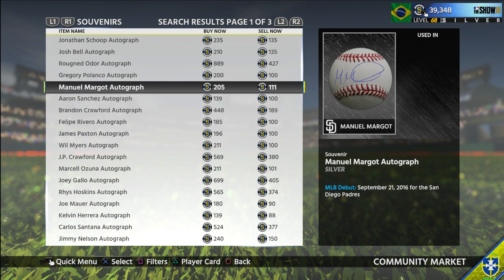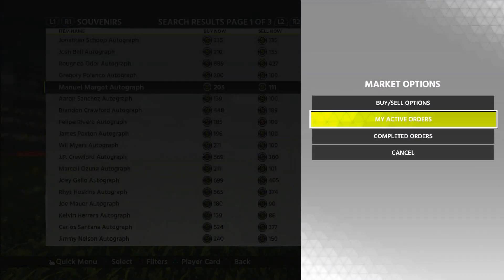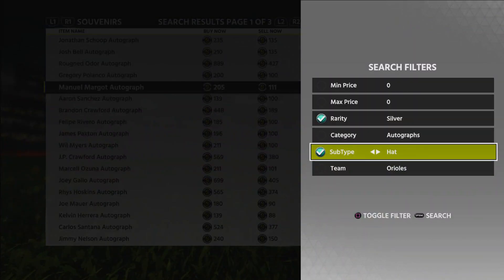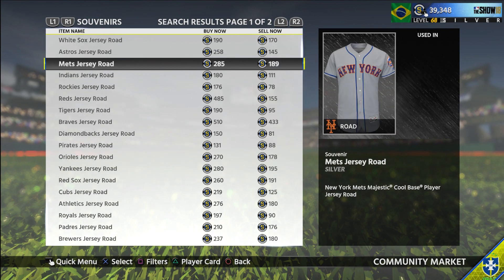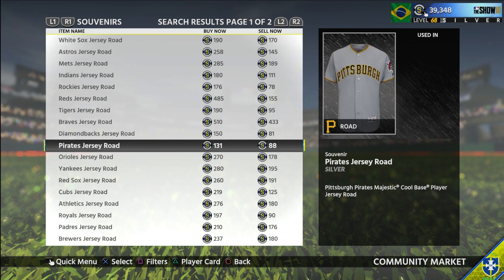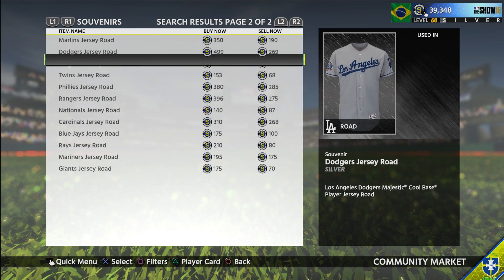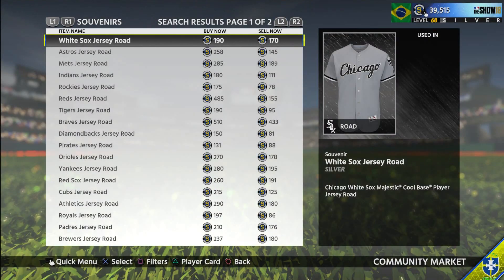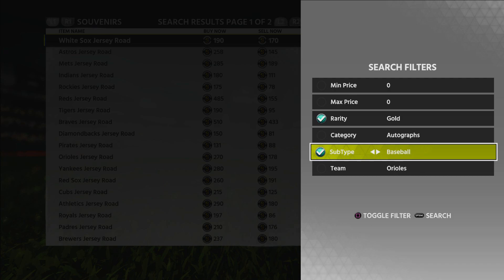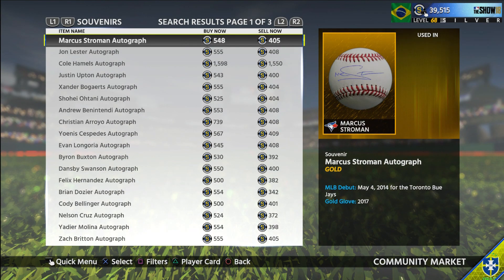The price I bought them at was 111 stubs each, so 111 times two is 222 stubs. You're also gonna need a silver jersey, which I bought at 95. Not all of them are at 95, but the Rockies, Tigers, Diamondbacks — there's a bunch below 100, at least 10 of them. So grab those for about 95 stubs. In total that equals 317 stubs, just a little bit over 300.